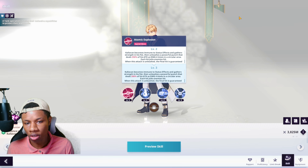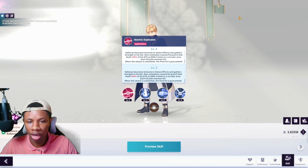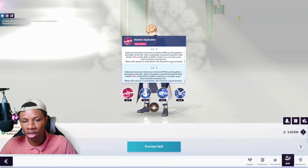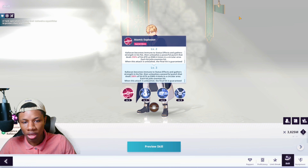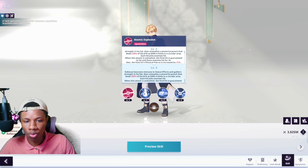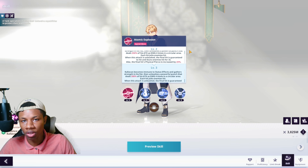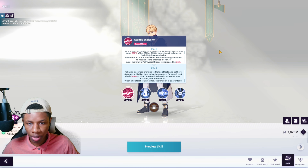Last but not least, his special move Atomic Explosion: Calivon becomes immune to status effects, gathers strength in his fist, then unleashes a powerful punch dealing 250% of his attack as damage four times in a circular area. Each hit jolts enemies. The final hit is guaranteed to hit and stun enemies for three seconds, and the final hit's physical pierce is increased by 25%.